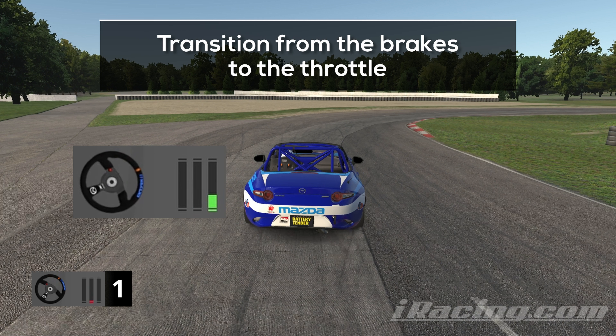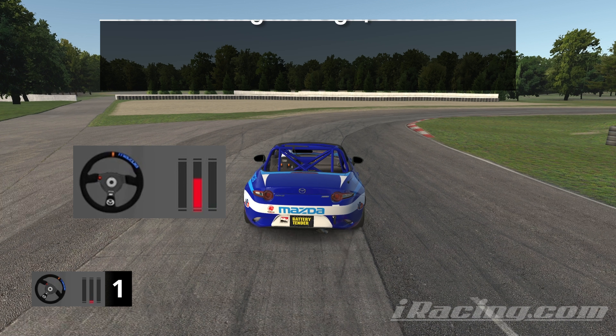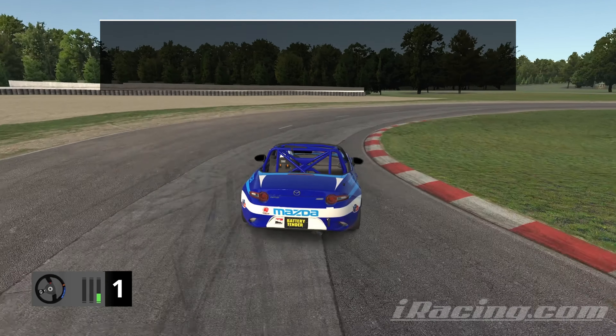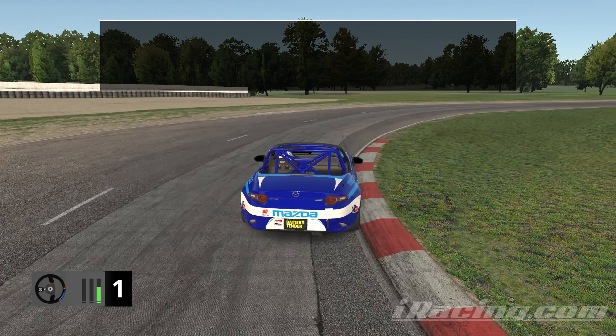Slowly decrease the brake pressure as you get closer to the apex, and right when you are at the apex you want to get back on the throttle and slowly accelerate. When you do it right, you will notice how the load of the car slowly shifts from the front to the back, giving you a way smoother exit which allows you to carry more speed out of the turn — it shoots you out like a stone out of a slingshot. Avoid the curb; it will unsettle your car and disrupt your acceleration.